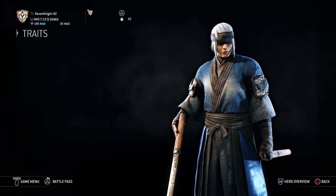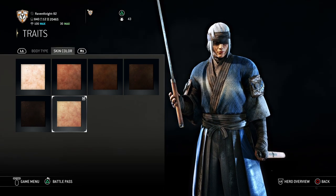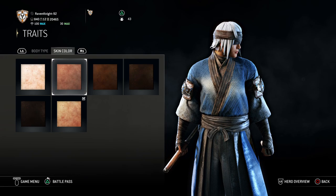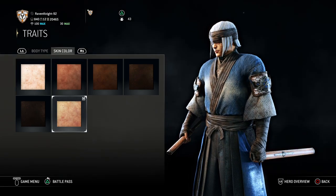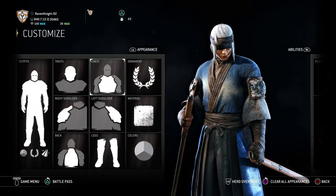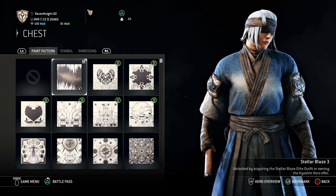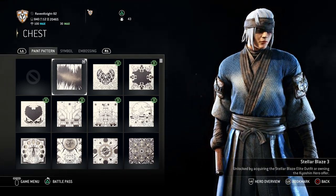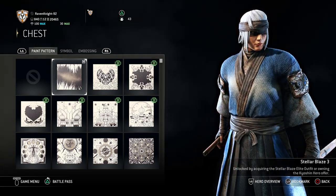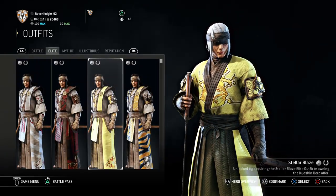Moving on. For your traits, body type is going to be default one, and you're going to want the default last option skin color — you can go with option one if you want, but I think this one looks a little bit more natural. Next, for your chest, you're going to want the Stellar Blaze 3 paint pattern. This is incredibly important — Stellar Blaze 3 comes from the Kyoshin Hero Offer or the Stellar Blaze Elite Outfit.